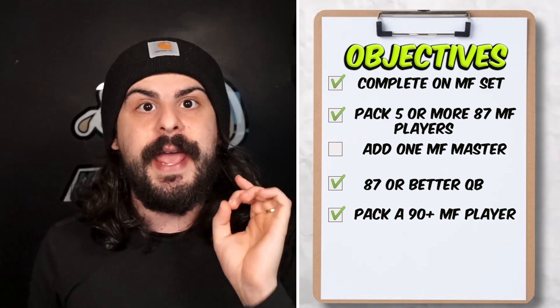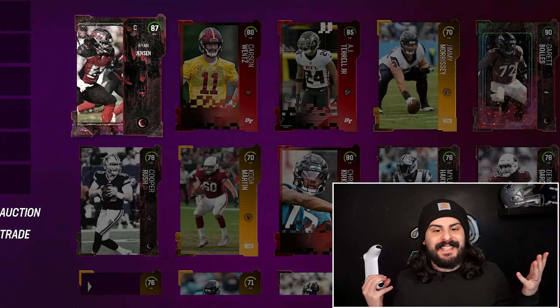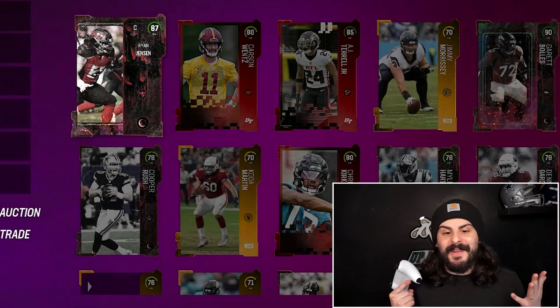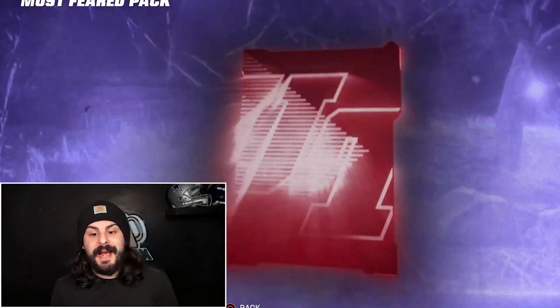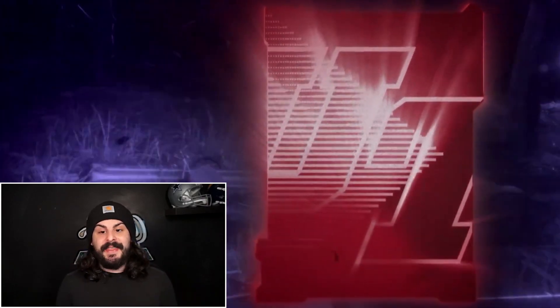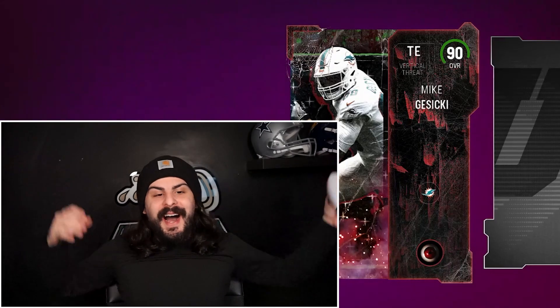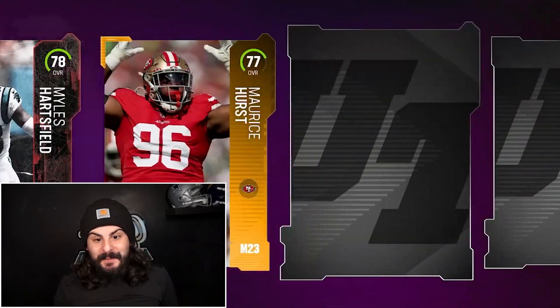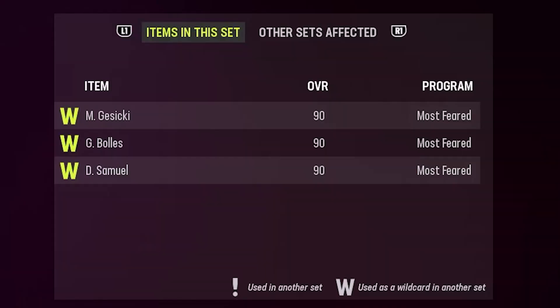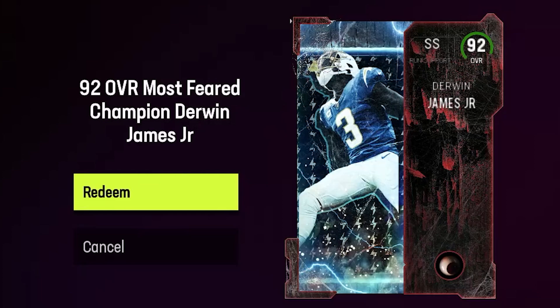We can open another 87-plus pack. The 87 overall turned out to be Ryan Jensen — not the card we are looking for, but that's still gonna help. Tunzel is now out of the lineup and Garrett Bowles is in — 90 overall, huge help. We have a few more Most Feared packs remaining. Wow — another 90! That's actually a huge W because we might be able to build a Most Feared champion now. With the three 90s we have, we are gonna be able to build this 92 overall Derwin James, and we get all three 90 overalls back for our team.